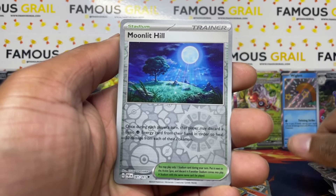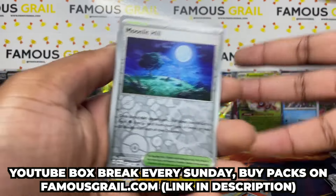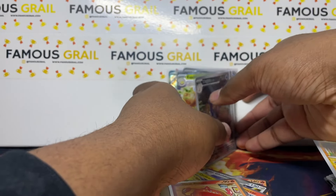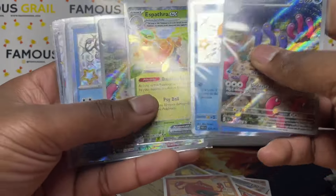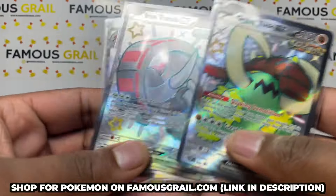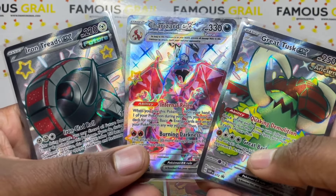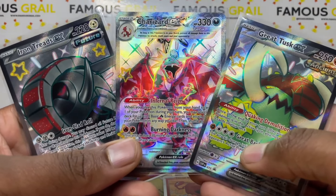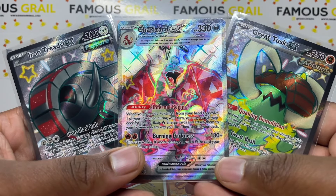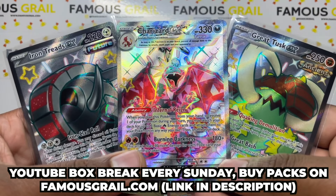We did pull a Charizard on release weekend and graded one for one of our grading winners — on our YouTube stream the best pull gets free grading. Shout out to Geek Theory. Overall not too bad — got a couple hits in each tin, which is standard. The main thing you're buying these for is the promo cards. Check out our website — the Charizard tins will probably sell out sooner than later. Let me know your thoughts down below — it's a guaranteed shiny Charizard which is amazing. Like and subscribe, see you next time!